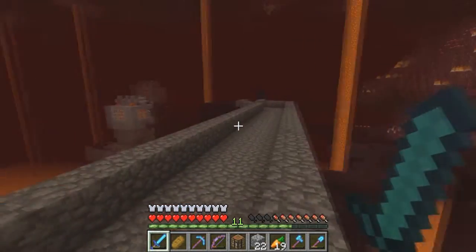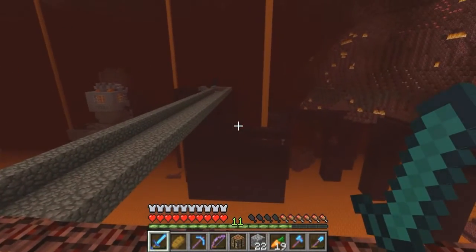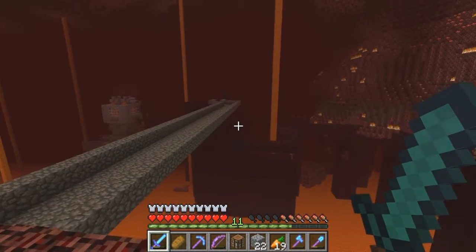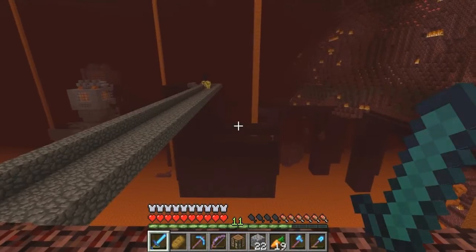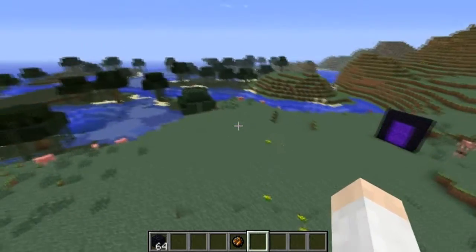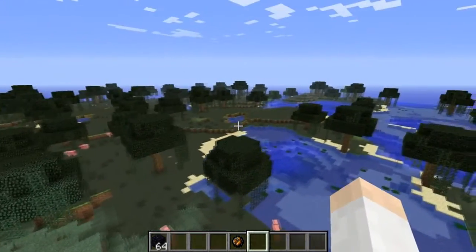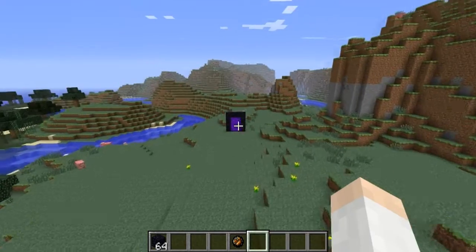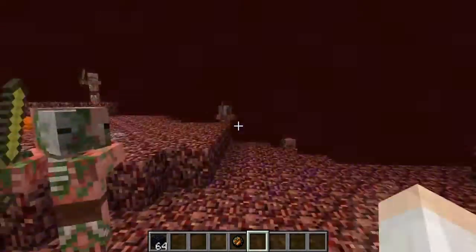Let me go ahead and switch to 1.6.2 and choose a vantage point to make the difference more apparent. I made a creative world in 1.6.2 using the same seed that we have. You can see that the swamp biome we currently live in has shifted and is instead replaced by an extreme hills biome. I placed the nether portal in the exact same spot as it is in our world, and I'll go through and show you what the changes are.